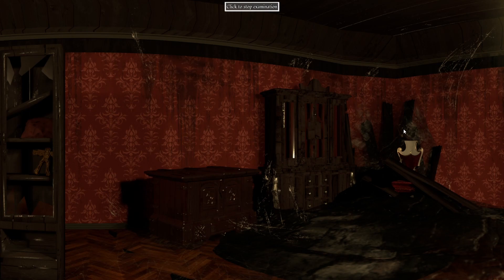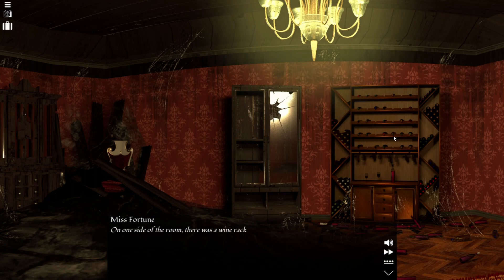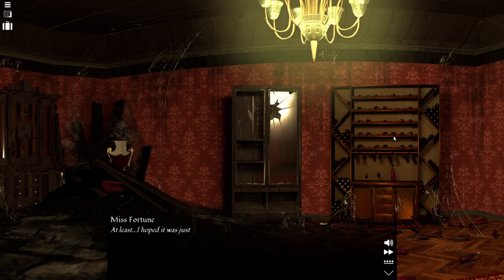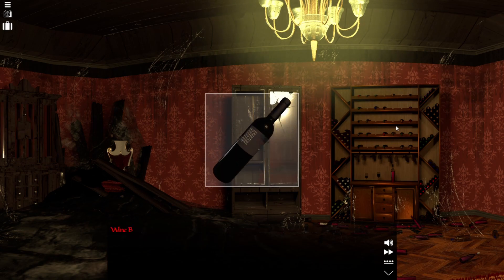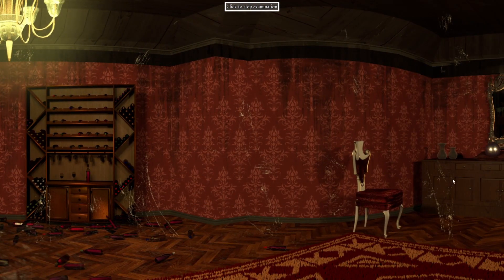I know who the killer is — it's the small child! Okay, so nobody's in here. On one side of the room, there was a wine rack filled with dusty bottles. Most were empty, but a few still contained a small amount of what must have been very well-aged wine. Well, at least I hoped it was just wine. With a family like this, one could never be too sure. Perhaps I should take a bottle with me to check. Just to calm my nerves — that's what happened.